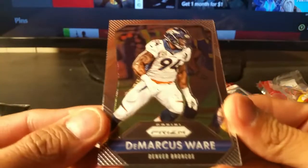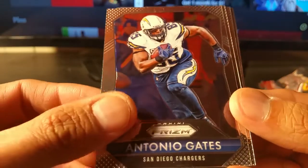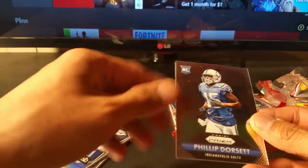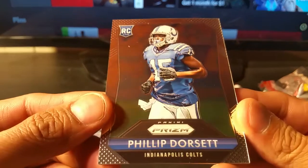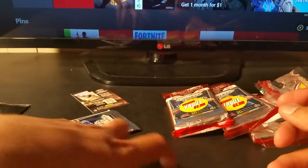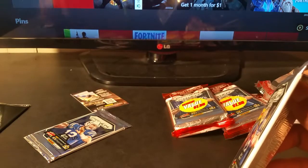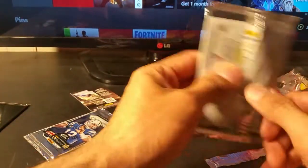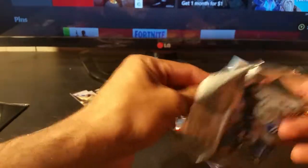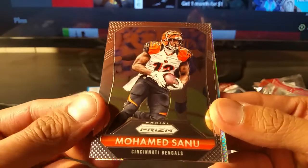The first one is DeMarcus Ware for the Broncos, Antonio Gates for the Chargers. I haven't done football in a while, but I figured this would be like a Super Bowl weekend football special. Philip Dorsett and Kevin Johnson — I'll try and move this along kind of quickly unless there's a really nice card. I'll separate rookies from base, and if we get any inserts, parallels, or short prints I'll separate those. I thought that was blue — oh wow, we actually got a blue card. There's a Prism in there.